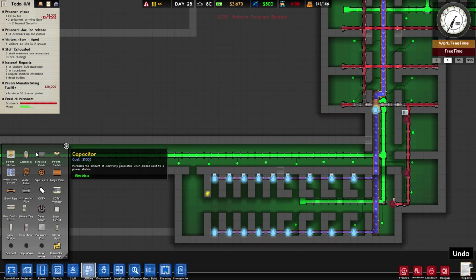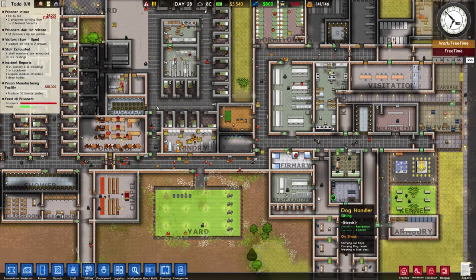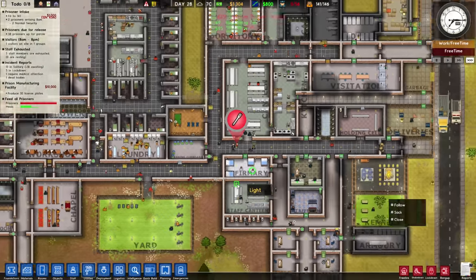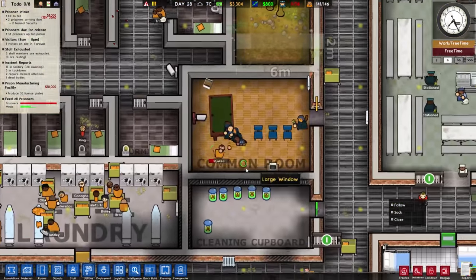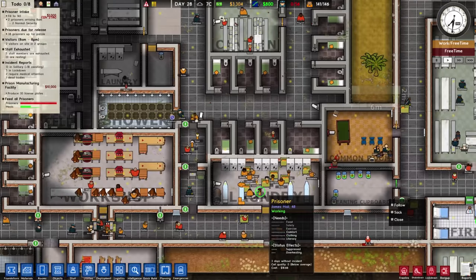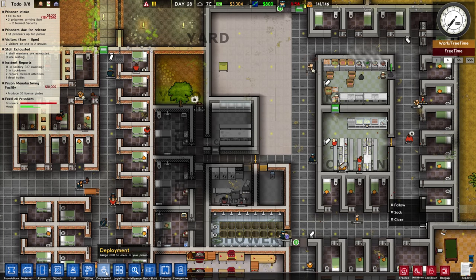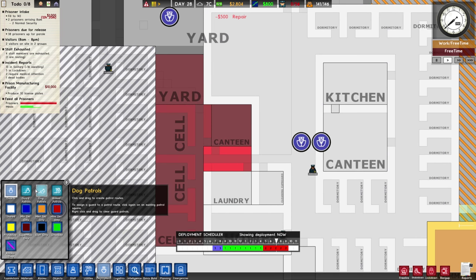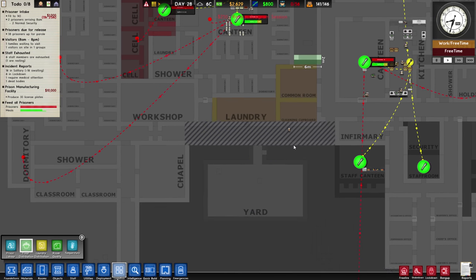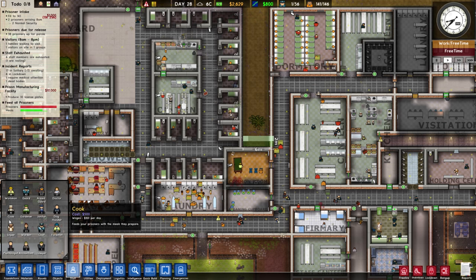My solitary cells are all full — 19 awaiting solitary treatment, one requires medical attention, and we have one dead body. Would the doctors mind getting the dead body? Someone is getting into trouble in the common room — good job guys, you handled it like pros. I'm still very concerned about my high-security prisoner. Demands: one food, supply: zero — the kitchens are not cooking fast enough.